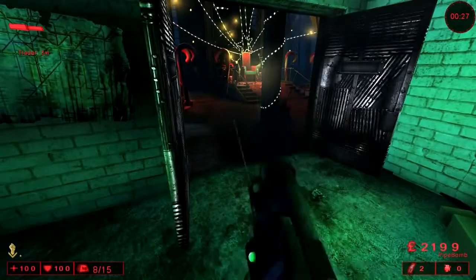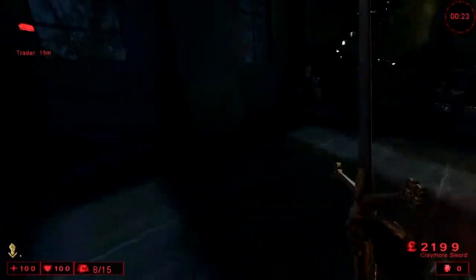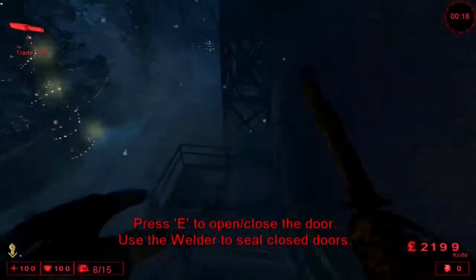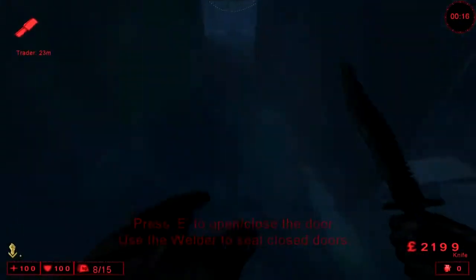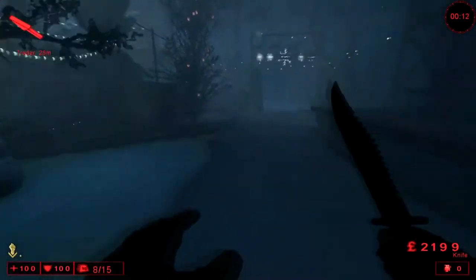By wave seven, make sure you buy some pipe bombs. Now as a berserker, you're only allowed to carry two, but this should be adequate enough because there's only one flesh pound that spawns in wave seven. But in wave 10, you're going to need a couple of pipe bombs because two flesh pounds spawn in wave 10.